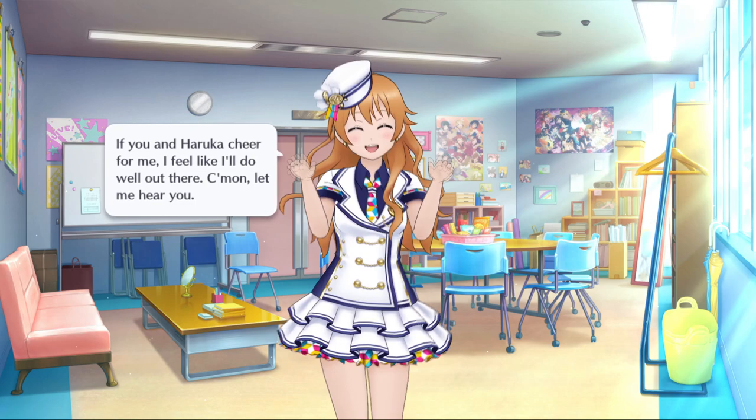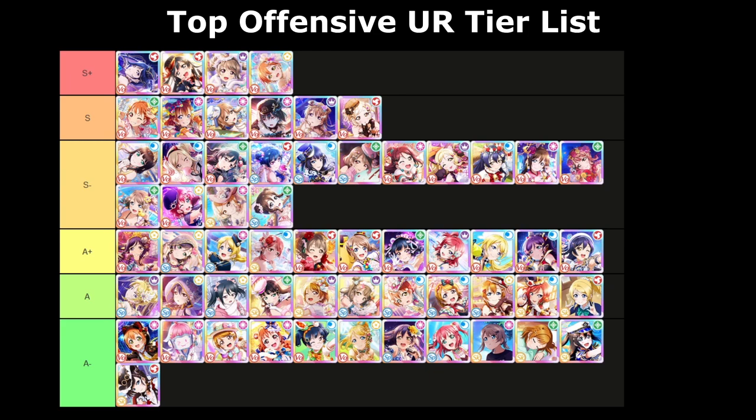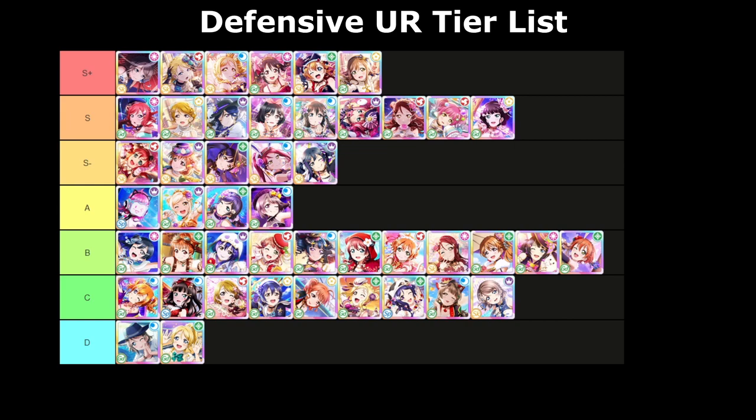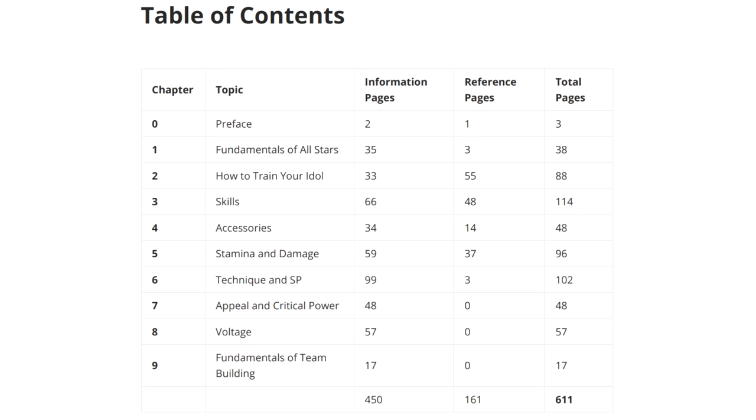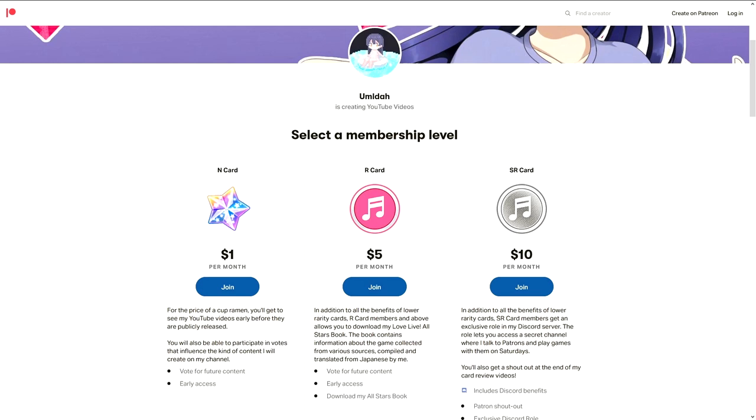That's the end of the card review. Here's a quick look at all the tier lists. In case you didn't know, I finished my All-Stars book. You can download this 600 page PDF by becoming a member of my Patreon and pledging $5 — infinite knowledge of All-Stars could be yours. Patreon members also get to watch my card review videos early before their public release.